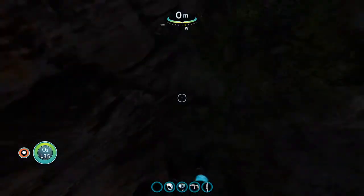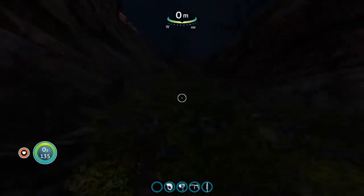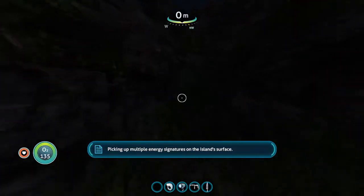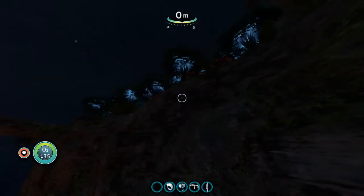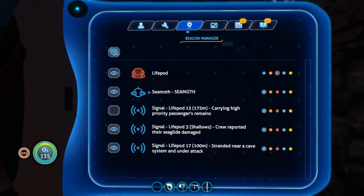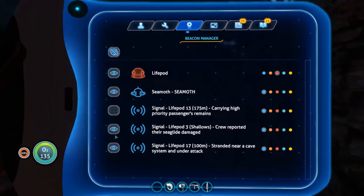I think for the first time in this entire game we're on dry land. We can get up here. So we're gonna — 'Multiple energy signatures on the island's surface.' Interesting, so those glowy things we saw are these trees here. Now the Seamoth is actually one of our beacons, so we won't necessarily lose it right away. And we can actually go ahead and turn off these other signals — we won't need those anymore.